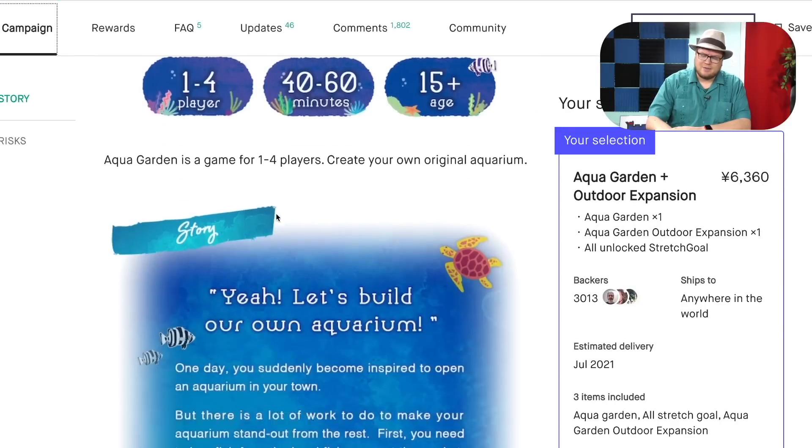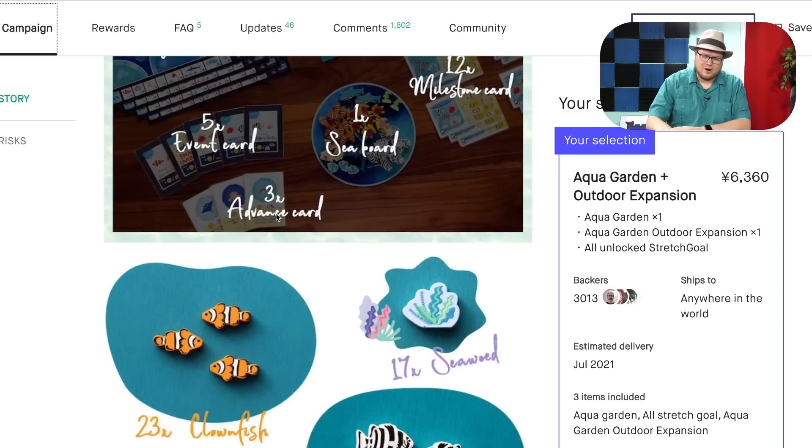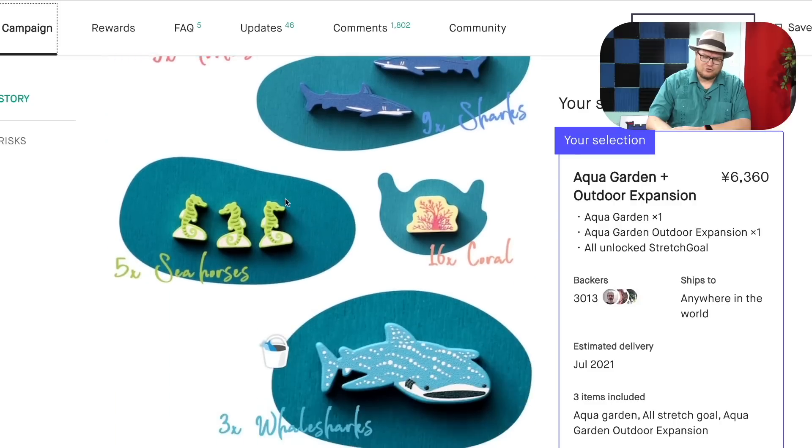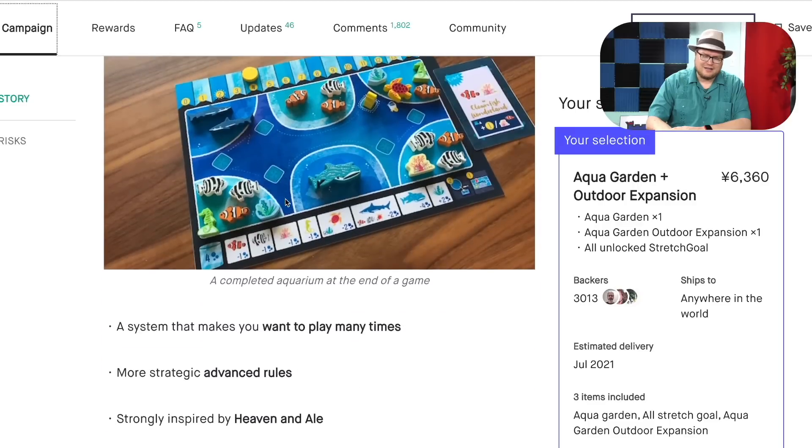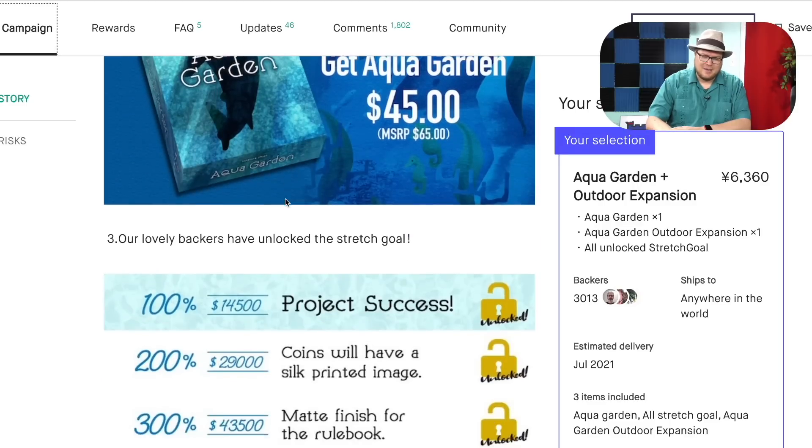These fish — you're building an aquarium. Look at these fish: the clownfish, the turtles, the sharks, the seahorses, whale sharks. And then they added all kinds of special fish with different things that can happen.